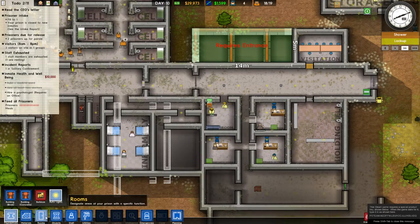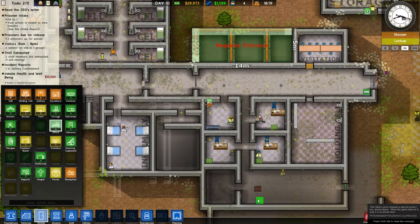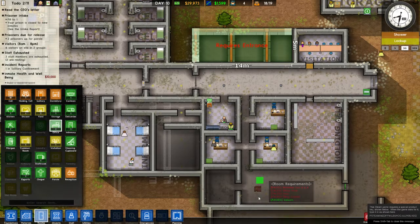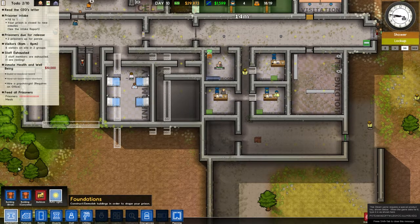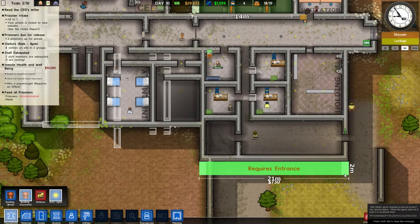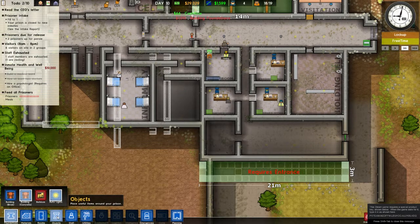Let me see here — rooms, offices: 1, 2, 3, 4. Dang it, I'm one short. So I would need to at least expand out this way. I might do that, because that would actually be kind of cool. I really wanted to just have all my offices in this one area. I'll do it that way, just in case I need the extra foundation.